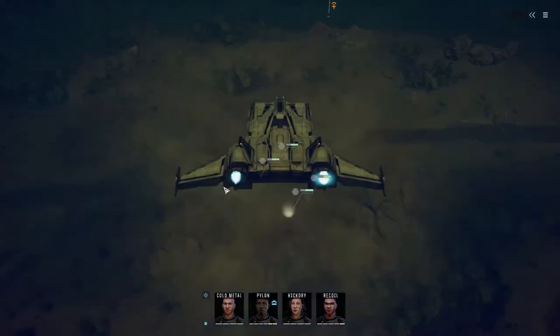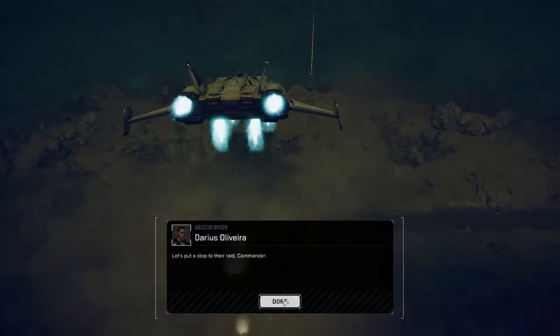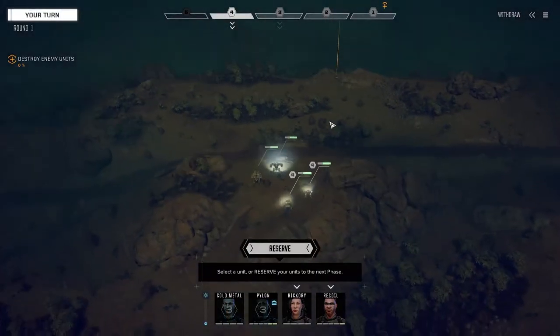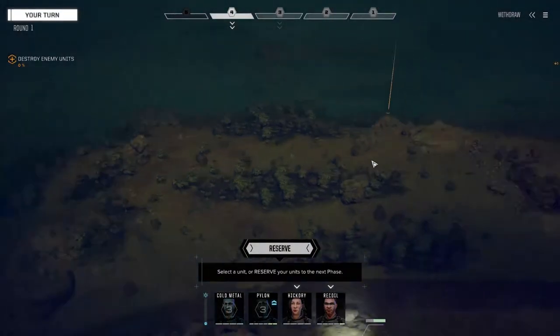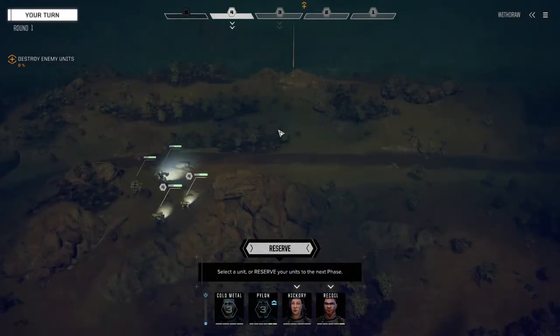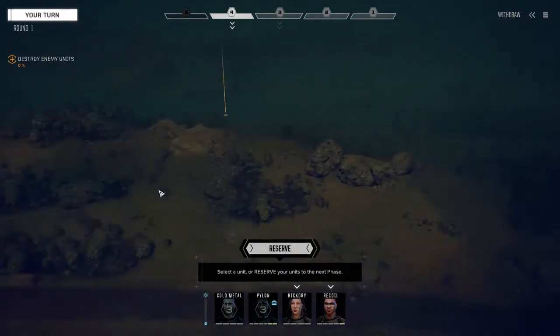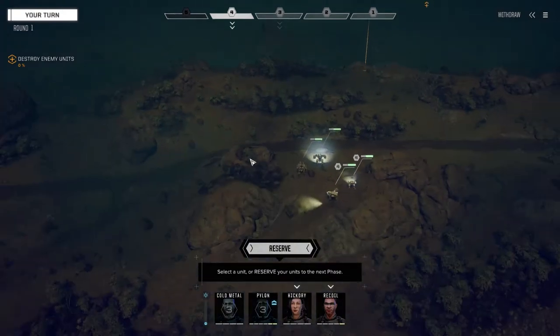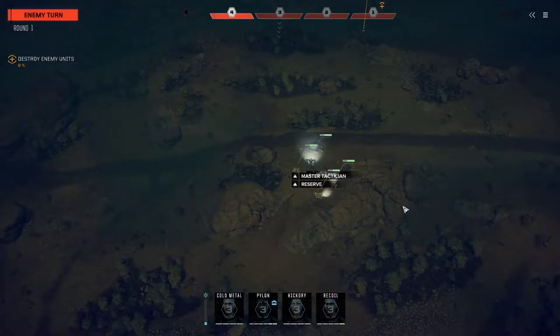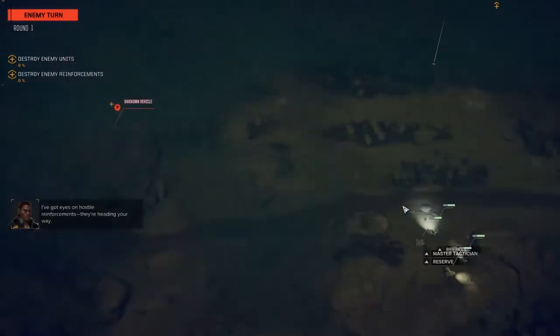Alright, here we go — straight up fight. What I'm going to do is what I normally do on this map: sweep from left to right. Generally they're spread out in a line across here — usually a couple of guys here, one over there, and one over here if there's four of them. I think I'm just going to reserve here and wait for the right moment.